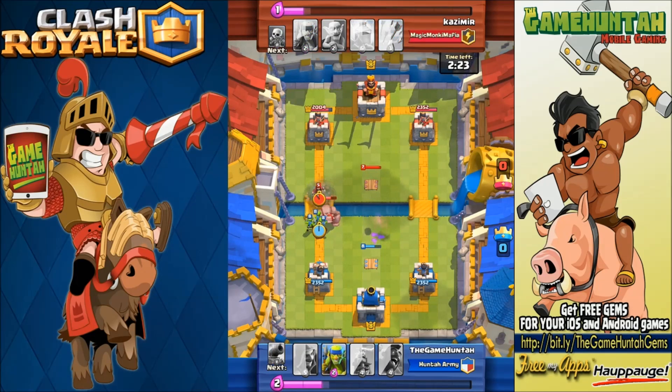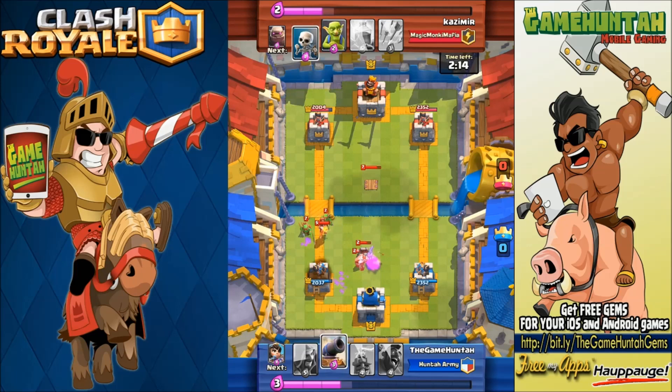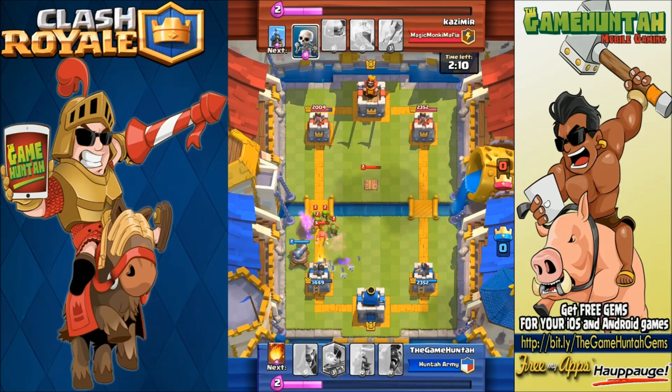It's time to deploy a little group of Goblins — see if they can do their part. Not that much, because that Wizard is bringing the spirits down. We are in big trouble — that tower in the bottom left corner is going down. But here comes the Cannon one more time, really cheap card, and it was easily able to dispatch most of the units.